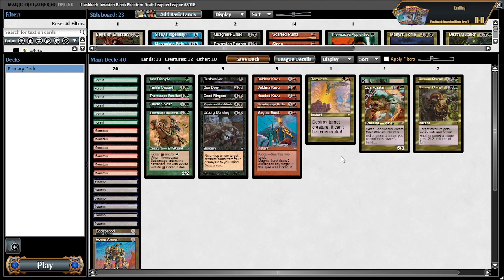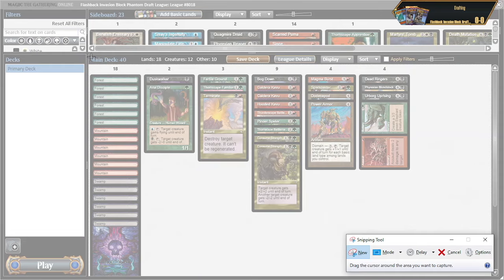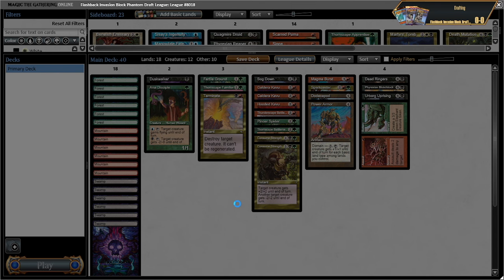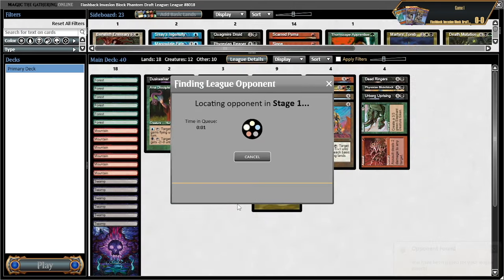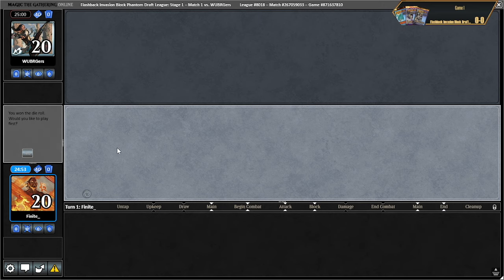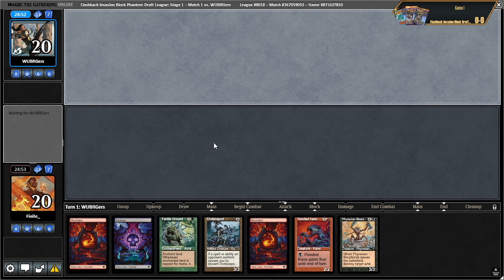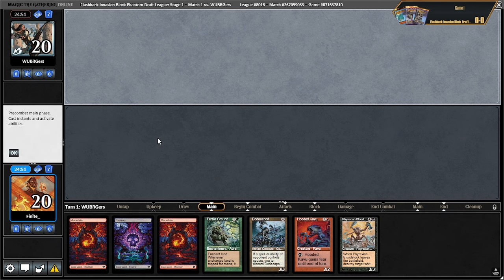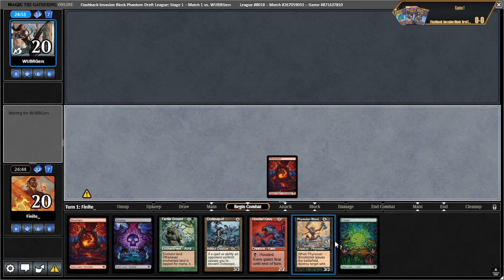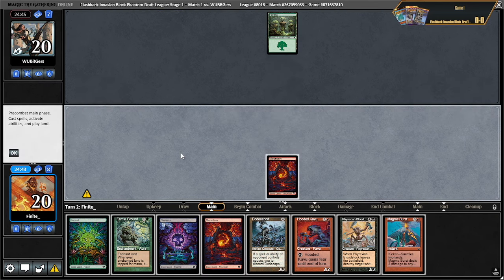By the way, did you enjoy the one-mana cube draft yesterday? I know you said it was a weird format to draft, which I would definitely agree with. Personally I think the cube needs a lot of tweaks, but my hope is eventually the thing can appear on Magic Online. Okay, we're paired against wooburgers. We're going to draw first in this format — this hand is almost good, we have a random fertile ground in our Rakdos deck but just ignore that. Opponent is 1-0. Keep.